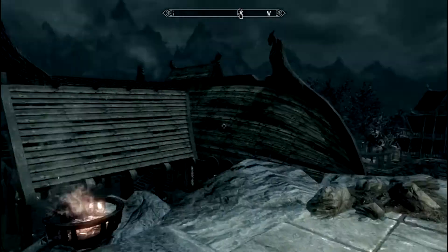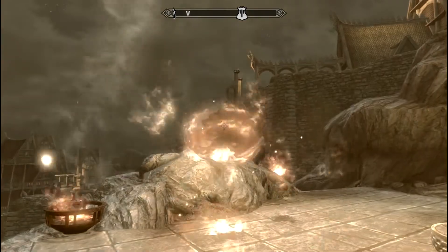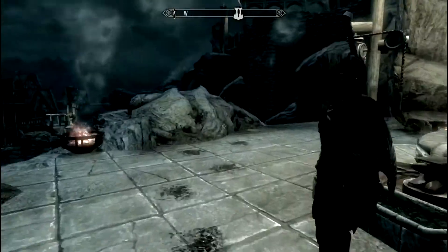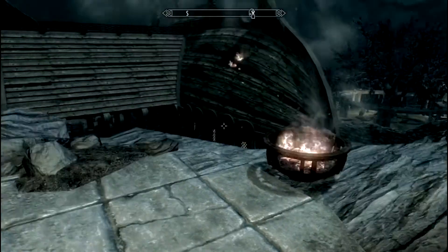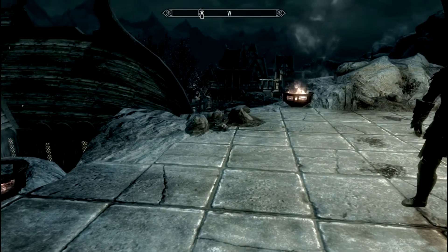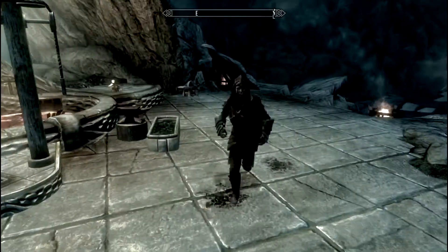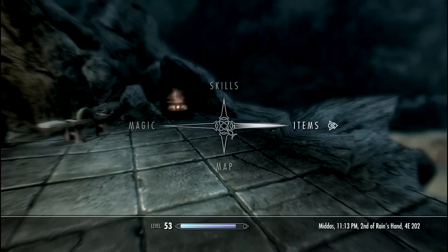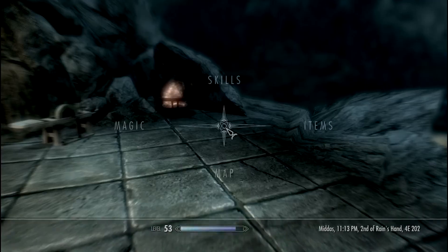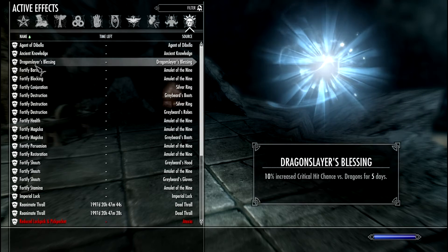Shouts are actually stronger now, since I can shout really fast. I have unlimited shouts, but that's for a different reason — I have the Amulet of the Nine, which reduces shouting time by 25 or 30%. So if you combine the armor with the Amulet of the Nine mod — blessings of the nine in one amulet, which I covered on my channel — I'll show you in a minute's time what that does. It does a lot of stuff.